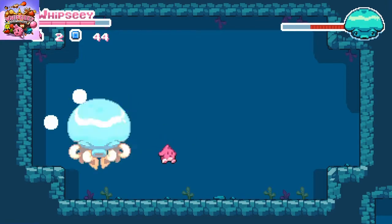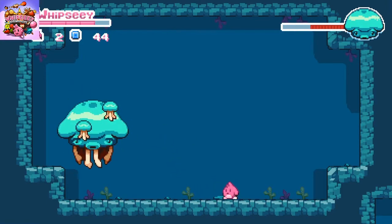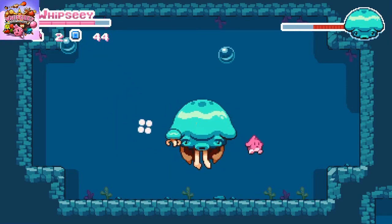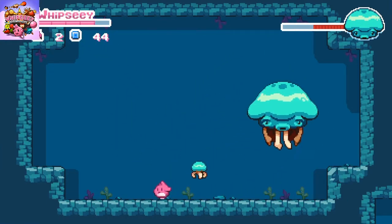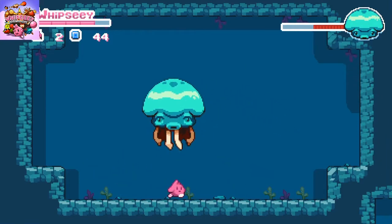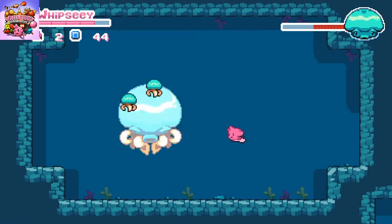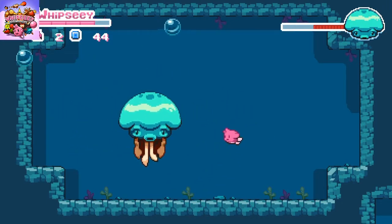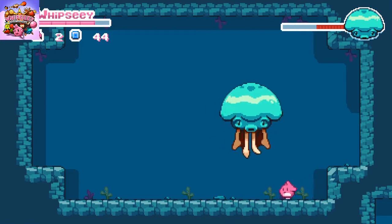So this fight is really about taking your time, getting one shot in, maybe two. Once he does spawn his little mini jellyfish minions, they're more annoying than anything. They also do the electrocute thing, which is really the only way they're going to damage you. They could run into you, you could run into them, but they're pretty easy to avoid.